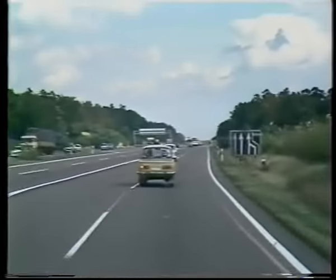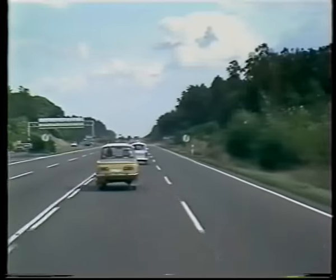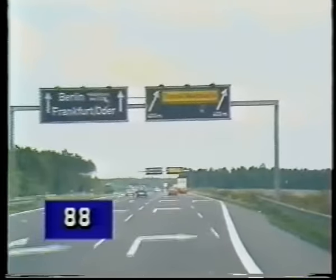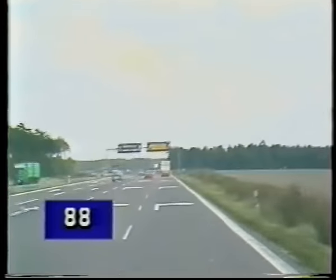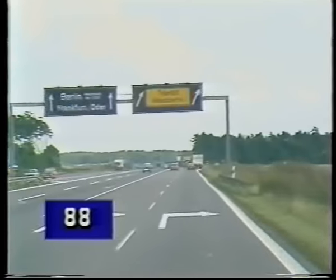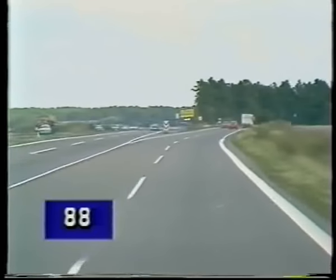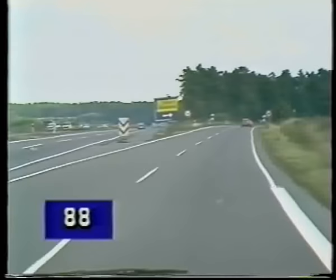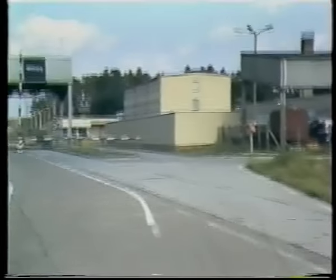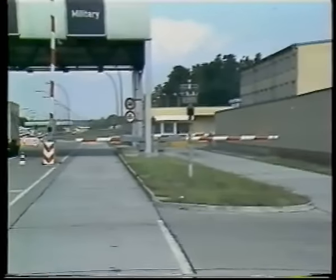Beware of traffic from your left as you join the next autobahn. At kilometre stone 88 you come to the third and final intersection. Follow the black on yellow sign transit West Berlin. You have now negotiated all three intersections. From here it is a straight run to the checkpoint area. The approach is well signed.